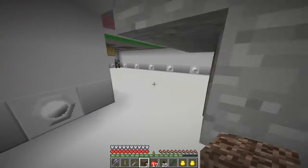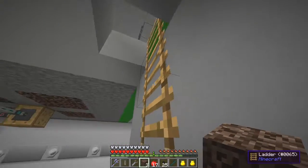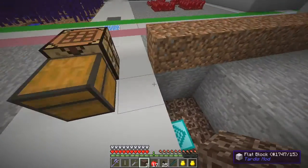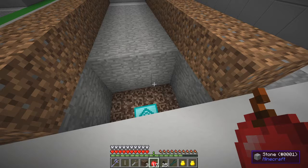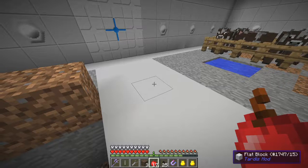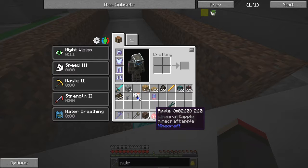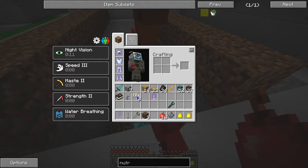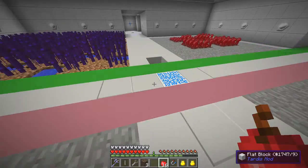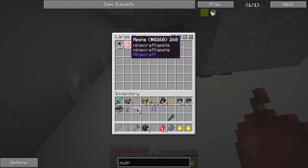Let's put some fuel pellets in that chest and go up and test it - drop something down, see if we can get through the ladders. Anything we drop in here should end up in that chest. Let's just drop an apple - and sure enough they've come through into the chest, which is great. That's the way to catch the stuff.